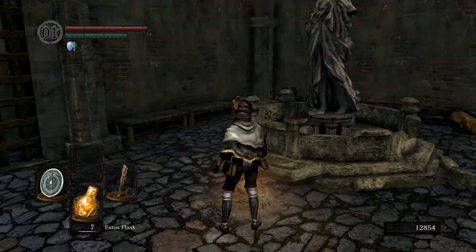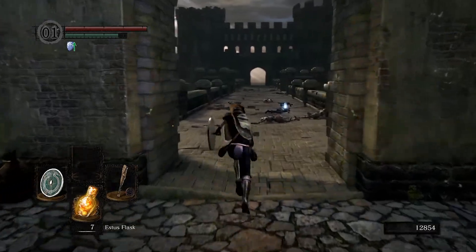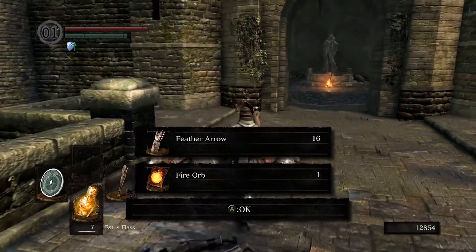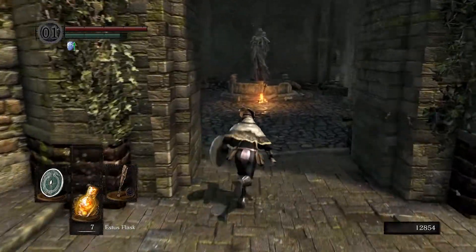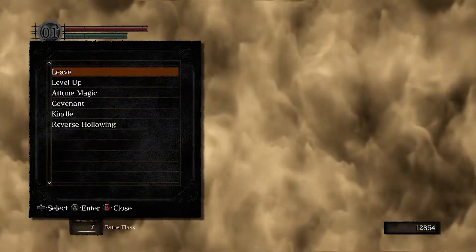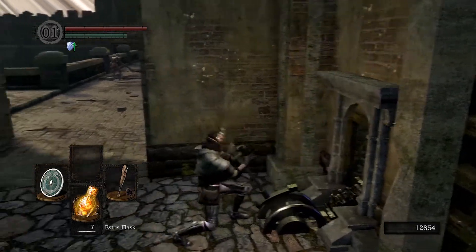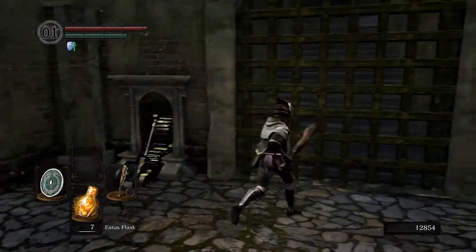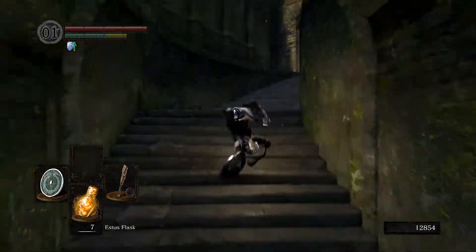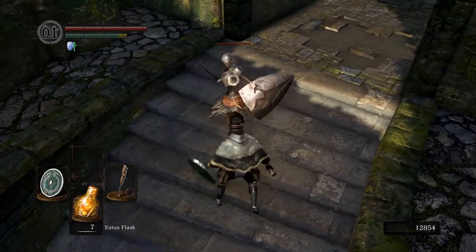Look at all these titanite chunks — that's insane. Normally this is a claymore, but this time it's fire orb. So I have fireball and fire orb, fire orb being the upgrade from fireball. The reason I'm saving my souls is because I want to wait until I see Andre's shop, because there may be something I need to buy.